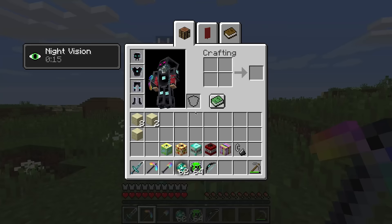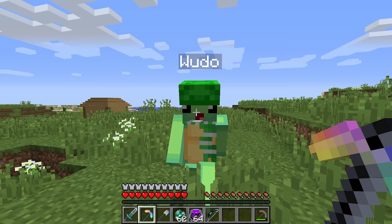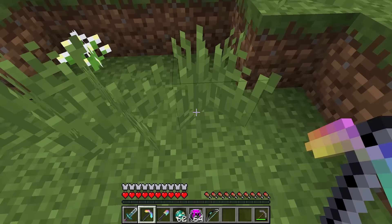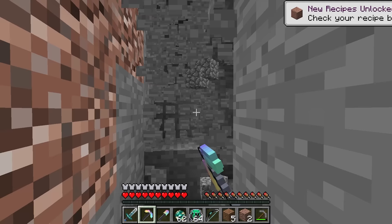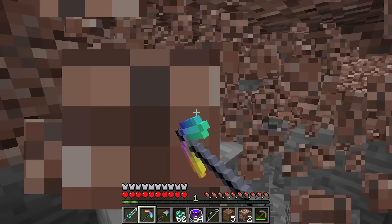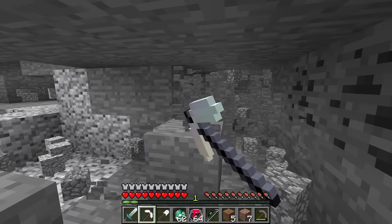I wonder what this pickaxe does too, Wudo. It's called World Breaker. The World Breaker? Whoa whoa whoa, Mongo, I do not think you should be messing with that. Look at it — it's so rainbowy and the name is World Breaker. That's bad! No, I'm testing this thing out. Let's go down to some stone and I can mine super duper fast. Whoa, that's insane! Look at you go — you see me, Wudo? We can literally mine anywhere we want!